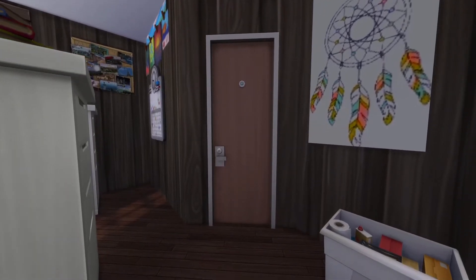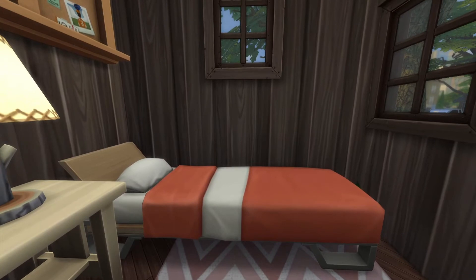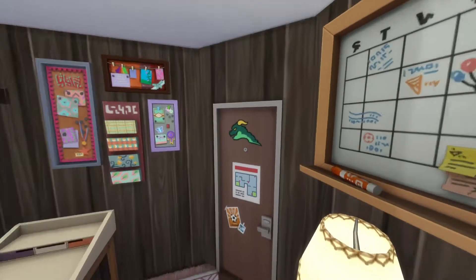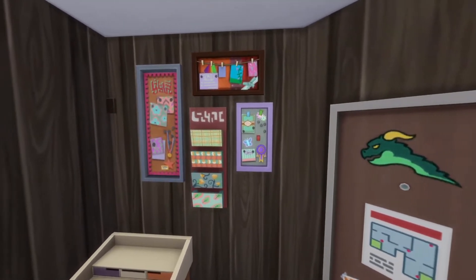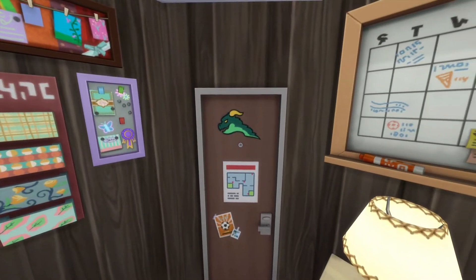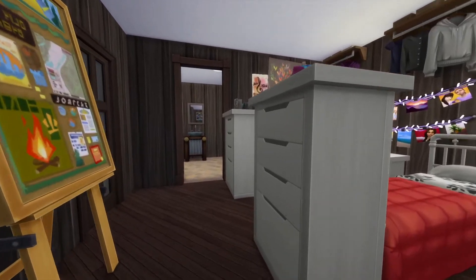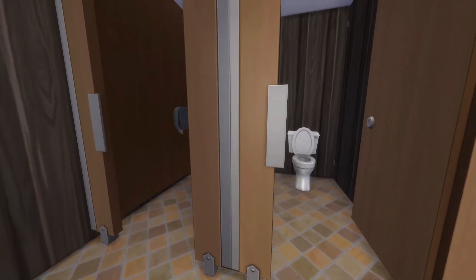Over here we have the little scout board. In this next room is the camp counselor's room — they have a room to themselves with a little bed. There's a board from Discover University with a calendar on it. They also have a desk with something on the wall from Parenthood — I love that and use it all the time for organization. There's a Discover University door but we're going to pretend it's a camp mascot — maybe for kids who want to go to Britechester, or a camp run by that university.